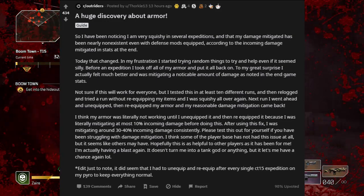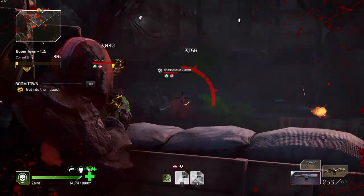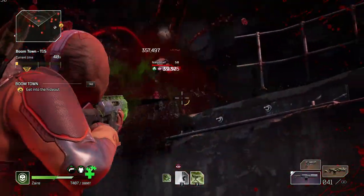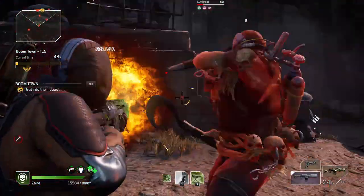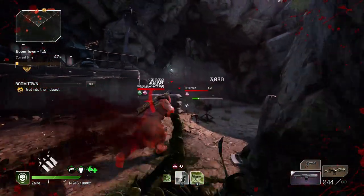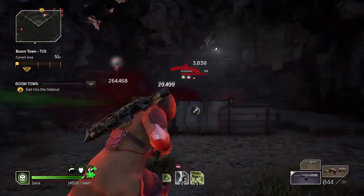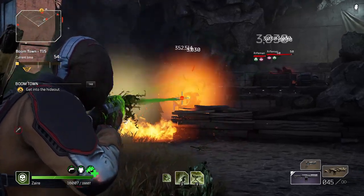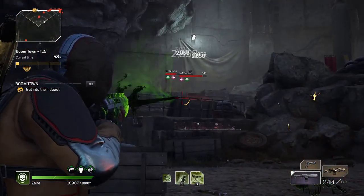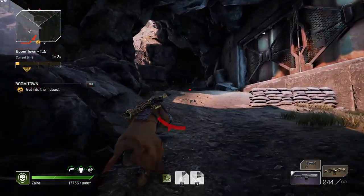'Today that changed. In my frustration I started trying random things. Before an expedition I took off all of my armor and put it all back on. To my great surprise I actually felt much better and was mitigating a noticeable amount of damage as noted in the end game stat. I tested this in at least 10 different runs, then re-logged and tried to run without re-equipping my items — I was very squishy all over again. Next run I unequipped then re-equipped my armor and my reasonable damage mitigation came back.'